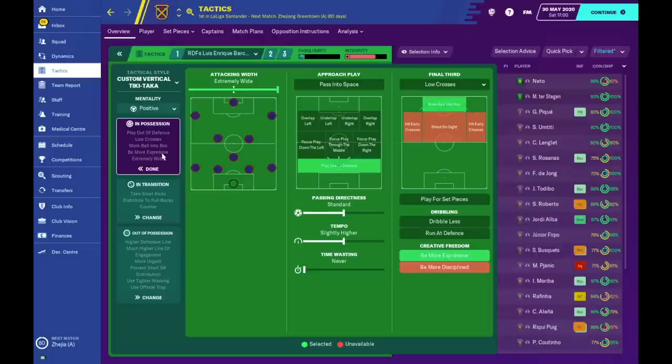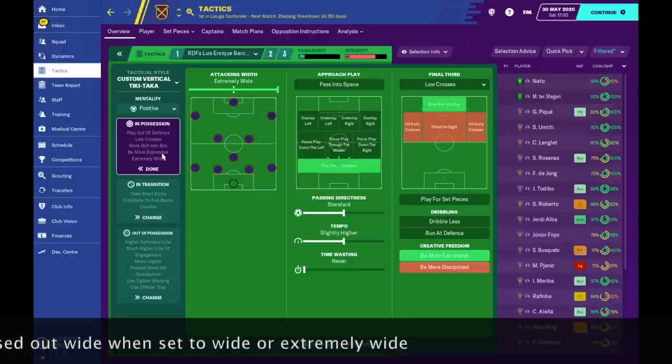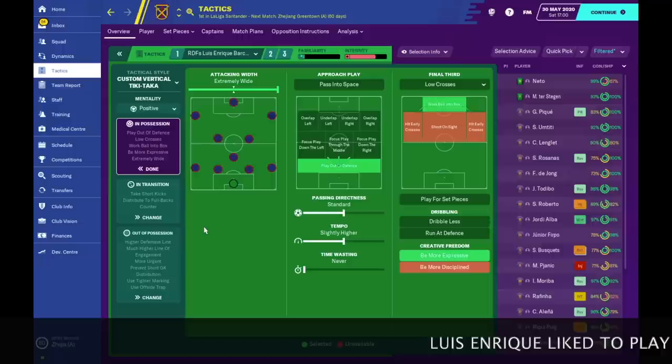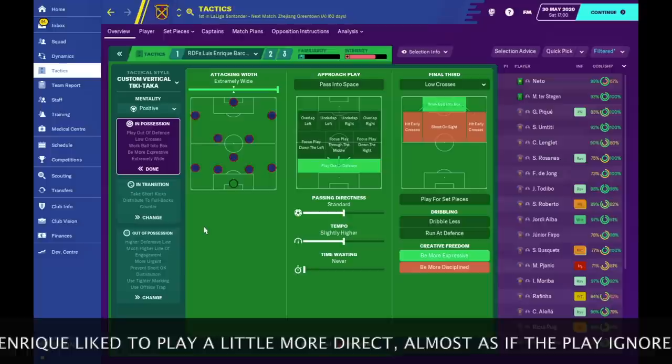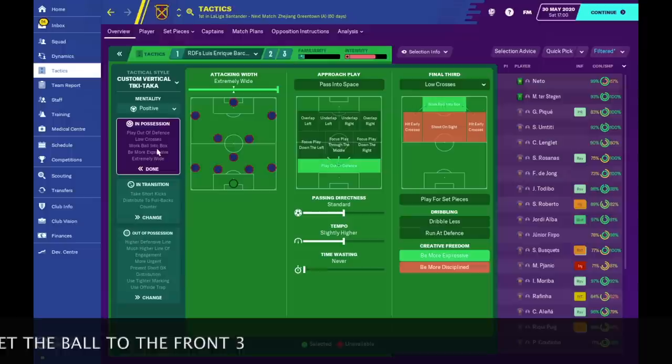First off, the mentality I went for is positive — you could arguably go attacking when playing against bigger teams to take more risk. For the template we go with positive mentality. Attacking width is stretched to extremely wide — when building up attacks we want those wider players around the byline. For approach play we don't really have a focus, but we do have 'play out of defense.' For passing directness and tempo, we've left it on standard and slightly higher, giving us the option to play more direct and get the ball working quicker.